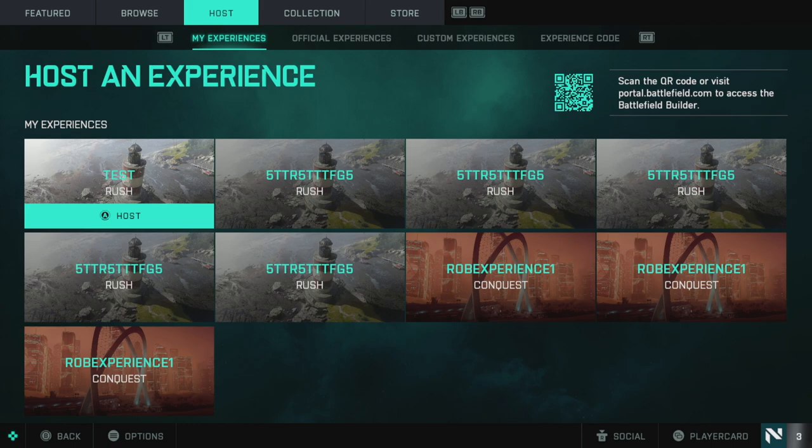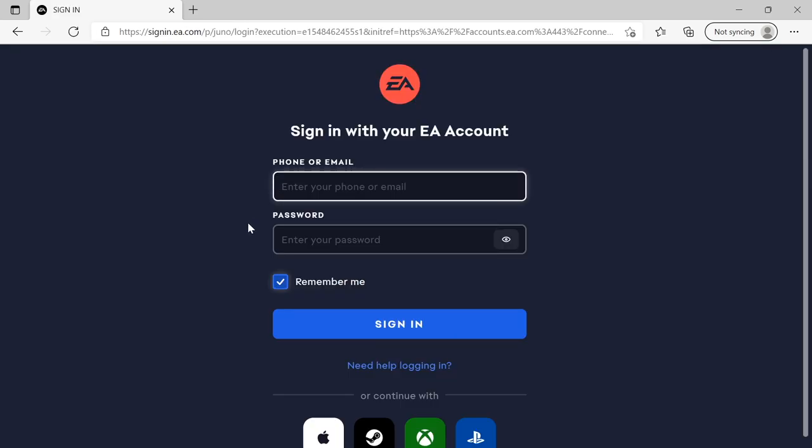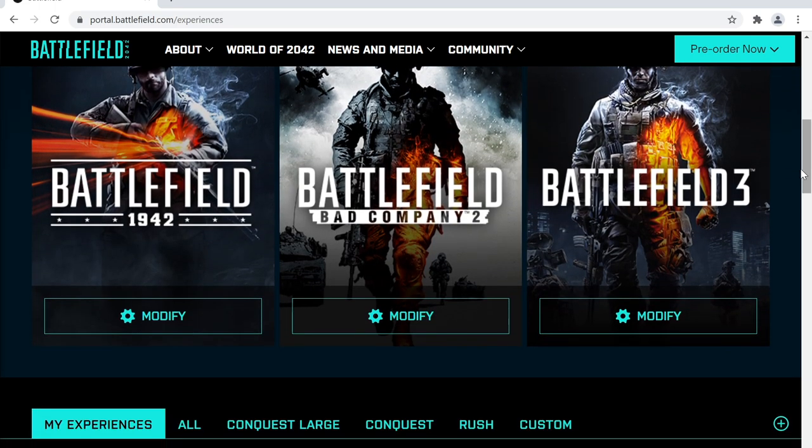You might be asking why we're going to some random website. The answer is that the customisation is presumably too complex to have in the in-game interface, so to create custom experiences we have to go to the Battlefield website. When you get there you'll need to log in via your EA account or the platform you use. I'm on Xbox Series S so I just clicked the icon and logged in with my credentials. When you create an experience on this website it needs to know where to store it — on your account — so you can access and play it.